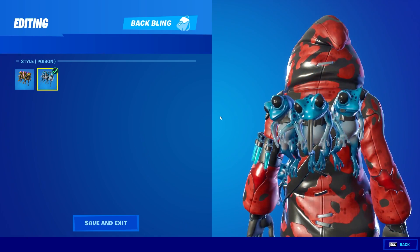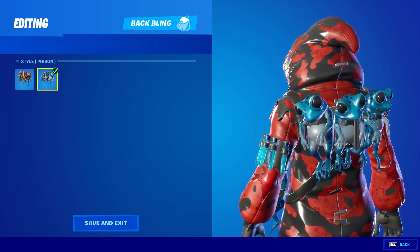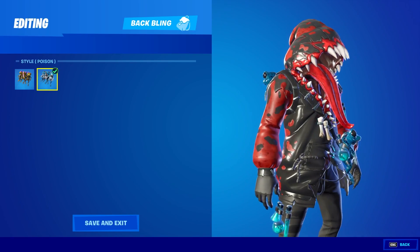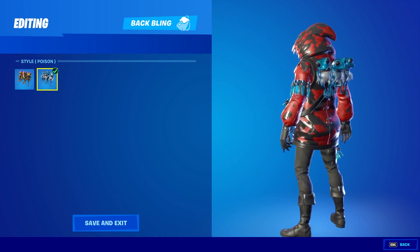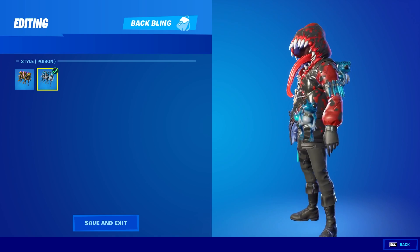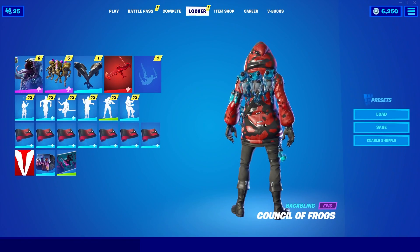Those look like zombie frogs. These ones look a little bit more alive than the other ones. Still really cool though. And then it also changed the color of the bottles on the skin, so it has that blue liquid in there, which I'm assuming he gets from the frogs. I'm glad they added this edit style because I'm actually going to start using it more — red and black's one of my favorite color combinations.